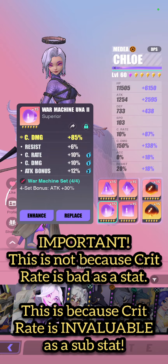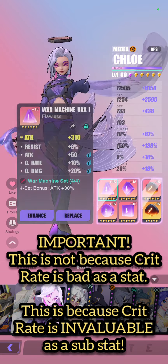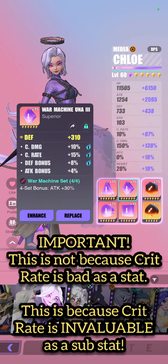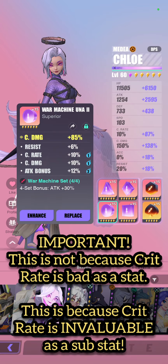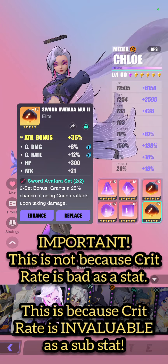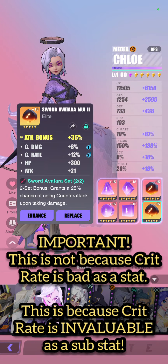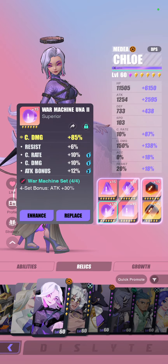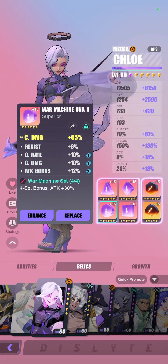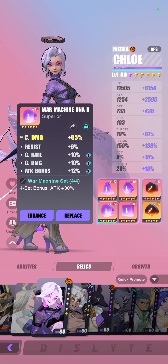In my opinion, it's a lot easier to just run a crit damage relic and pray for crit rate on the rest of your relics. For example, here I have 10%, 15%, another 15%, 10%, 10%, and 12% — all in all 97% crit rate just from crit rate substats across my relics. And as you can see, my crit damage isn't too shabby either, because I have 85% crit damage as a main relic.